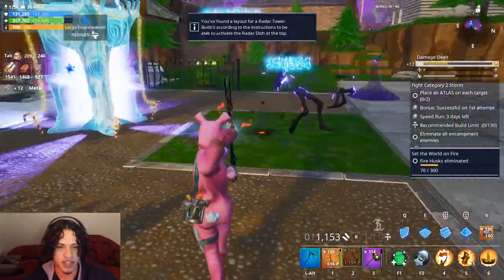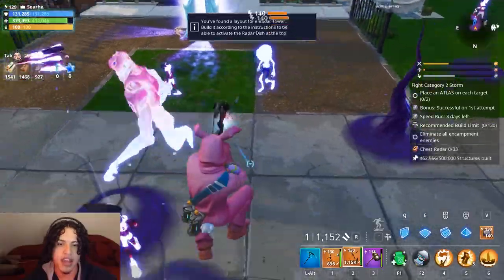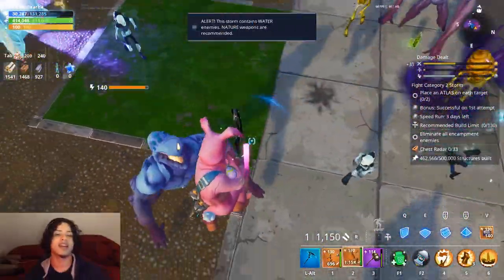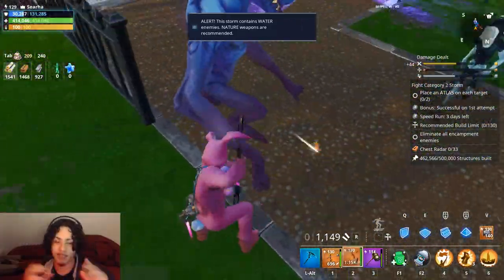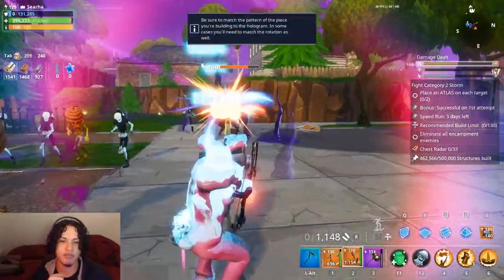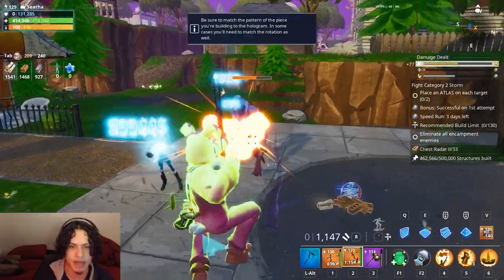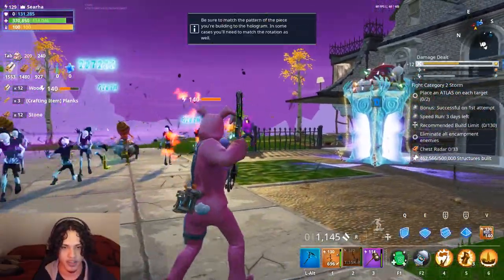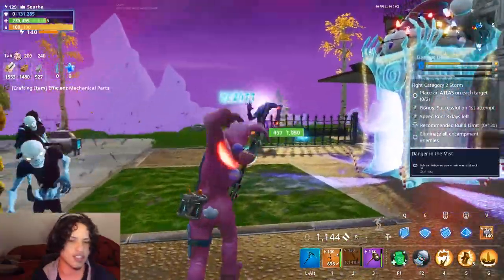This is the same encampment but with the Boom Bow - I just wanted to test it to see which one does better. You can see it's a clear victory that the Boom Bow did better. Not in terms of AOE because they have the same radius, but because the Boom Bow did more damage. The Boom Bow wins.